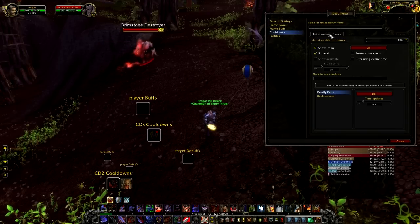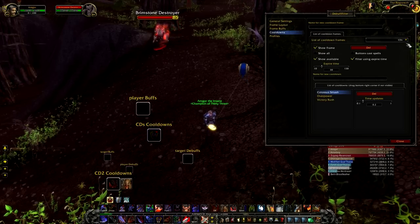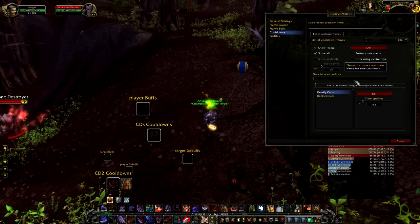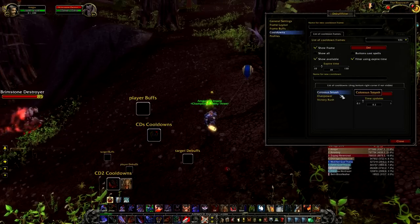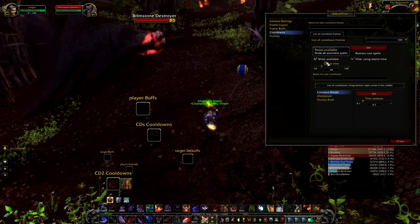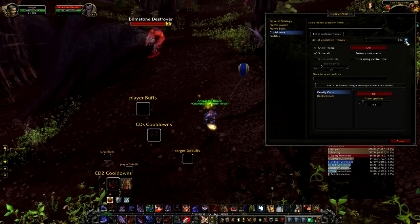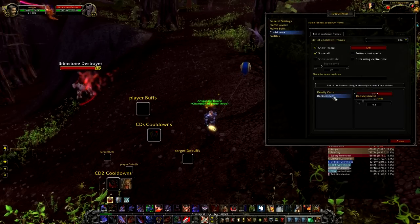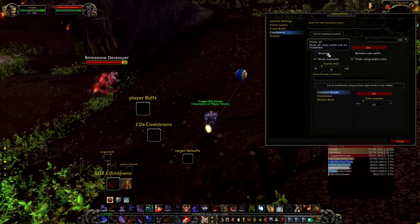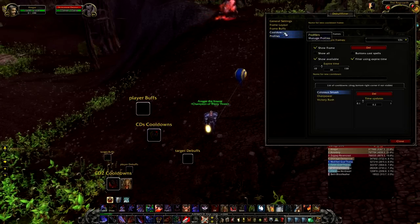For cooldowns, I have made a list of cooldown frames — two lists actually. One of them is for Deadly Calm and Recklessness, which I've moved down. The other one is Colossal Smash, Overpower, and Victory Rush. For Deadly Calm and Recklessness I have 'show frame' and 'show all' selected — not 'show available' — so those are shown at all times. The other cooldowns, Colossal Smash, Overpower, and Victory Rush, are set to 'show available' so they only show when they are procced or not on cooldown.